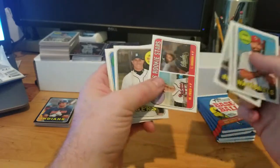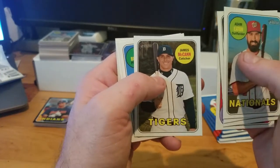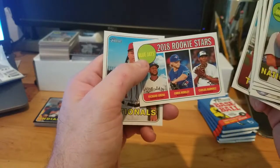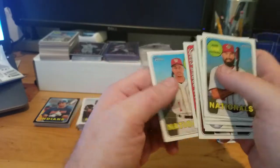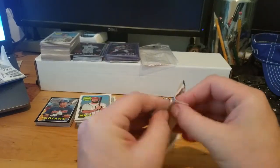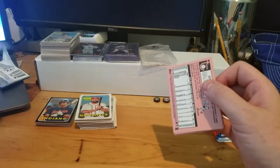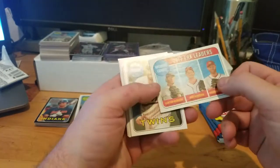Max Fried, Ronald Acuña Jr. rookie stars 2018 - really missing out if those aren't in there, FYI Topps. When these were published, who knew the Braves would turn into what they are. James McCann, Ty Blach, Ervin Santana, Richard Urena, Chris Rowley, Carlos Ramirez, Blue Jays rookie stars, Wilmer Flores. ERA leaders: Scherzer, Strasburg, and Kershaw.